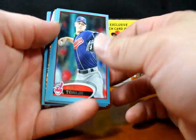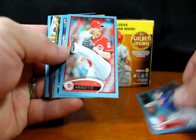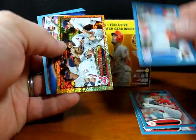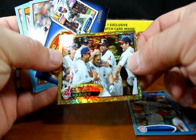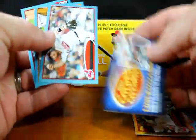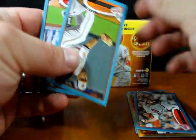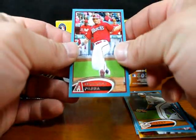This is one of the Walmart packs: Josh Tomlin, Bronson Arroyo, Dave Sappelt, pretty sure that's Travis Hafner, a Golden Sparkle code card, Jack Hannahan, Robert Andino, and Gerardo Parra.